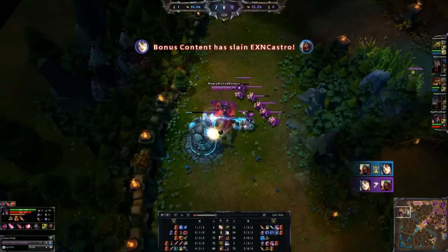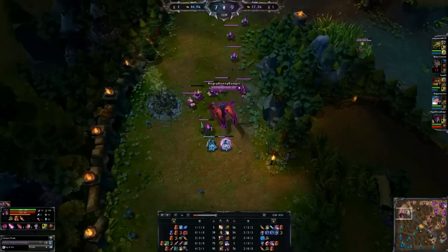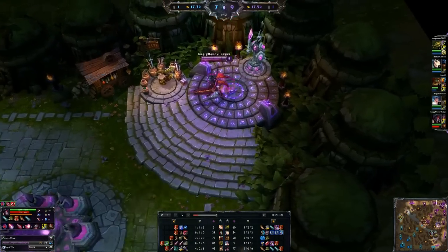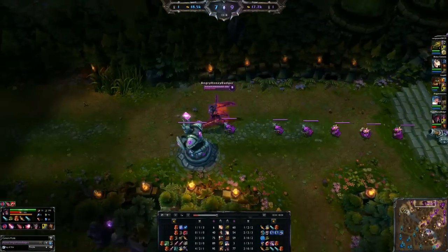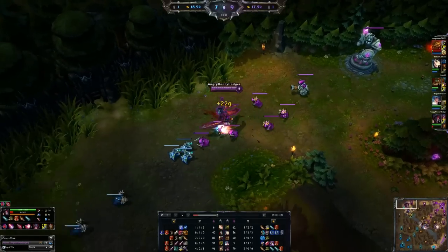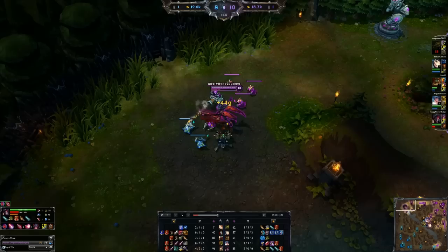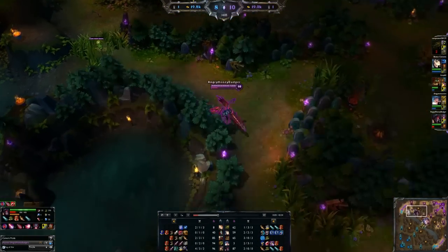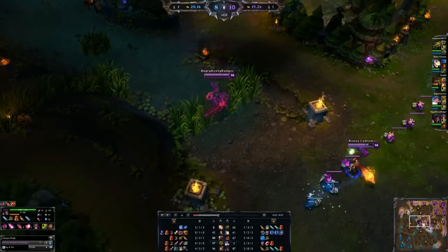Early on I decided to go with Ninja Tabi Boots because against Renekton that's helpful. Obviously, if their team has a lot of magic damage and CC, you're going to want Merc Treads for the tenacity and magic resist. The first main item we're going to build is the Blade of the Ruined King — your core item regardless of how the rest of your build goes. You want it for the increased damage, lifesteal, attack speed, and the percentage damage dealt based on their health.